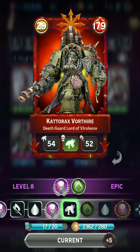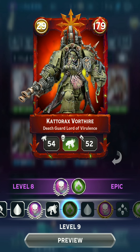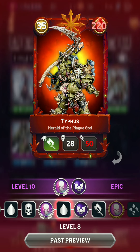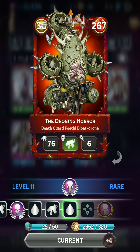Death Guard do have some really cool models though, like the Lord of Virulence here. This guy is an Epic so he starts off with Poison and gains Regeneration at level 9, which I do not have him at yet. Pretty powerful ranged and melee attack. And then we've got Typhus — this guy also has Poison and unlocks Fear at level 9. He's a pretty old card so I have him at a high level, but he doesn't really have the greatest stats so I don't really use him much. Bloat Drone is another very cool model — it has a pretty strong ranged attack and a weak melee attack.